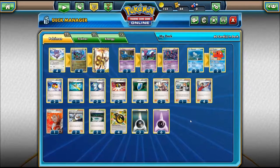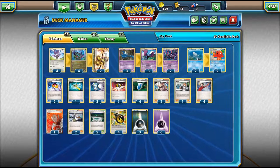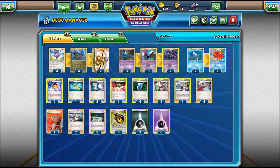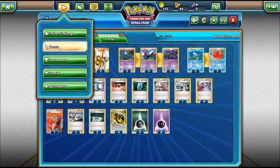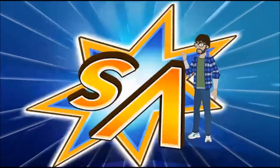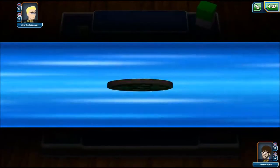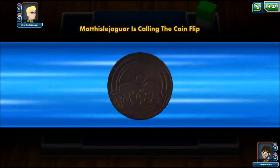As just mentioned, we have four Double Dragon Energy, and three and six of the basic energy just in case we see ourselves up against an Aegislash EX deck - this way Noivern is not going to get completely stalled. So without any further ado, let's test this little guy and see just what he could do on Pokemon TCG Online.